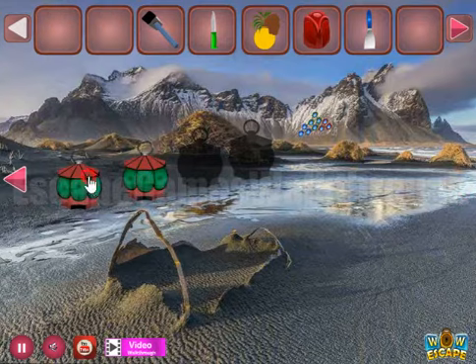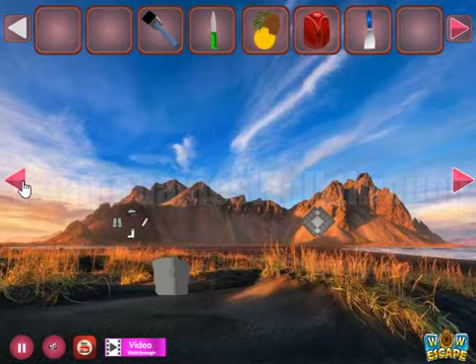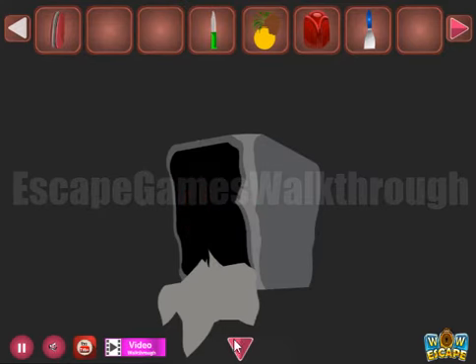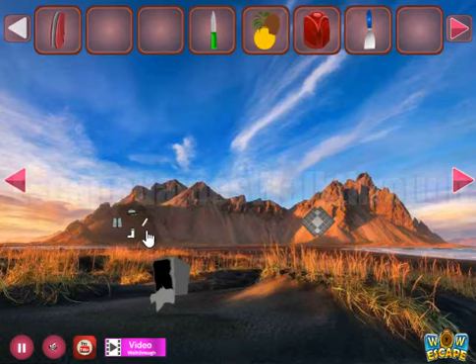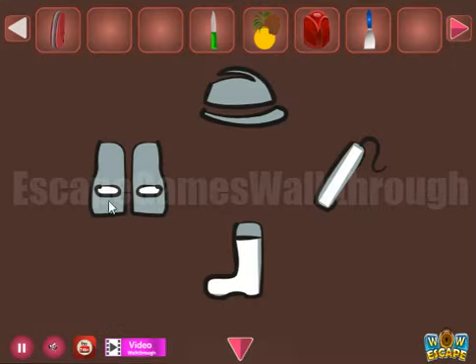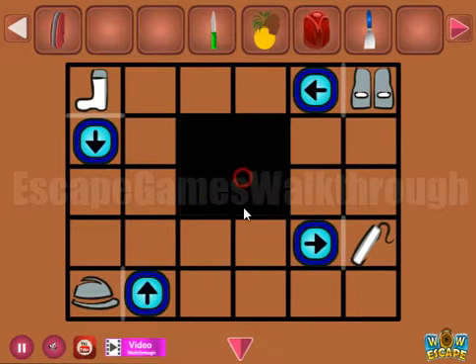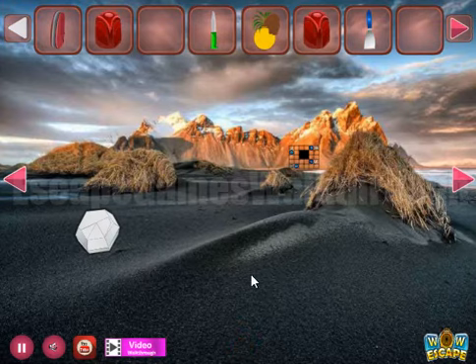Got a hammer. Let's leave this lantern here for a while and go to the left. Let's break this rock and get a strange item. We can see a life vest on the left, the cap is on the right, dynamic on the right, and boot is at the bottom. We need to set the same directions here: cap up, life vest on the left, and dynamic on the right. So we've got the rose.